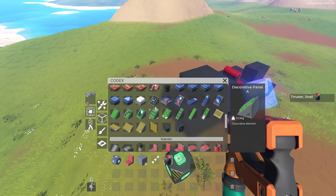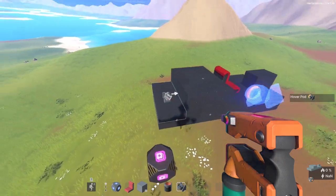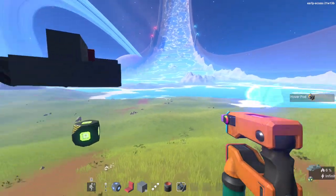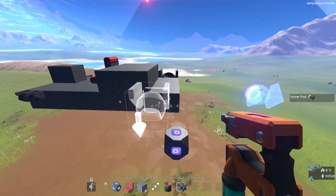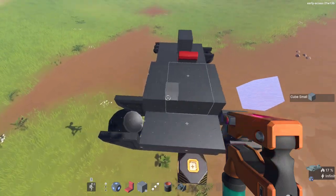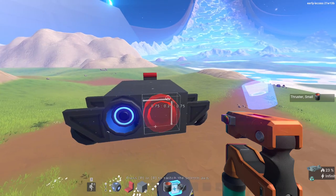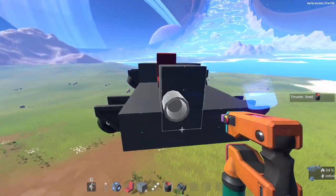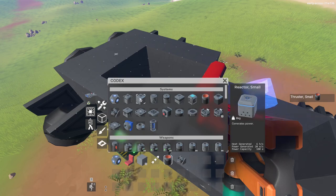Although if it does drag on the ground, again this is fine — as long as it hovers in some areas you'll be good. One thing you're not gonna want to worry about is having your hover pods match in any way. So we'll just stick a couple over here — that is fine, this isn't gonna affect how it handles at all. Next we're gonna throw on the thrusters — we'll just slap those wherever it feels like they work. That looks perfect, this thing is starting to come together.